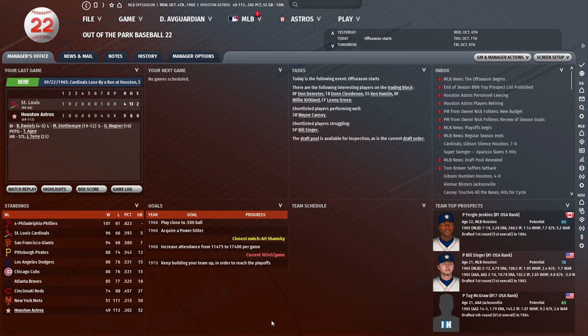Hello, gentle viewers. This is EvGuardian, welcoming you back to Out of the Park Baseball 22, featuring the Houston Astros. In today's episode, we have another number one pick to make a decision on, and then find other ways to improve our team to make them a little bit more reliable going forward.